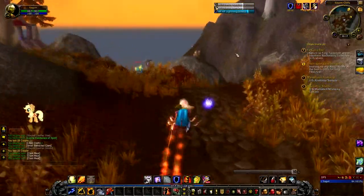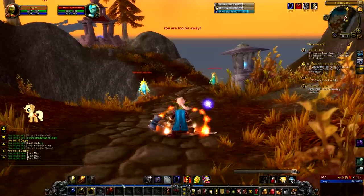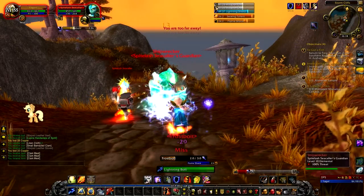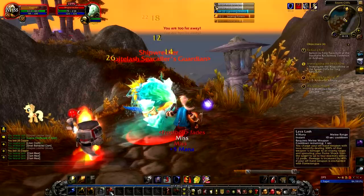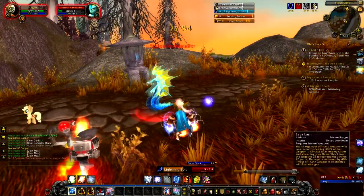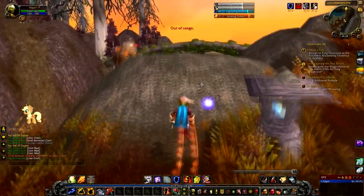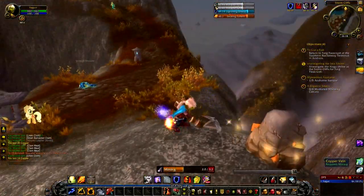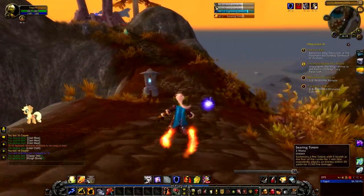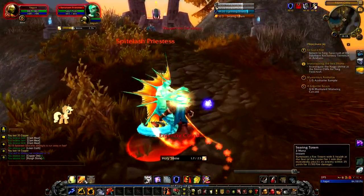Opening three barnacled clams to listen for any pearls. A bit of a frame rate drop there - that'll be FRAPS rather than the game. Using Wind Shear to bring them over and dropping a totem. As long as I've got mana that totem fires. The only limiting thing with the Searing Totem is mana - no cooldown though. God it looks amazing around here, I love the look of WoW so much.